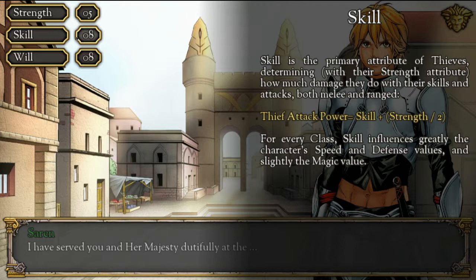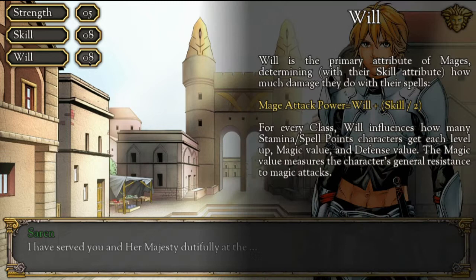Skill is the primary attribute of thieves, determining with their strength attribute how much damage they do with skills and attacks. Thief attack power equals skill plus strength divided by half — so skill is more important for me. For every class, skill greatly influences character speed and defense values, and slightly the magic value. Will is the primary attribute for mages, determining with their skill attribute how much damage they do with spells. For every class, will influences how many stamina/spell points characters get each level, plus magic value and defense value.